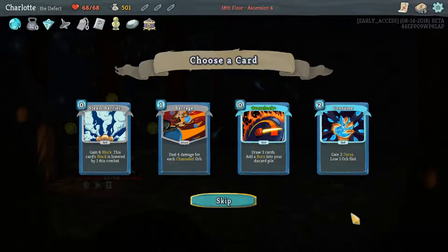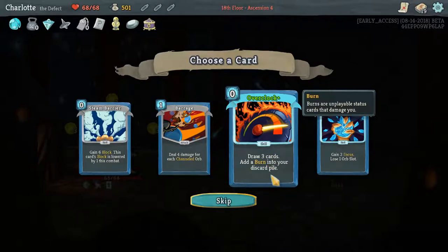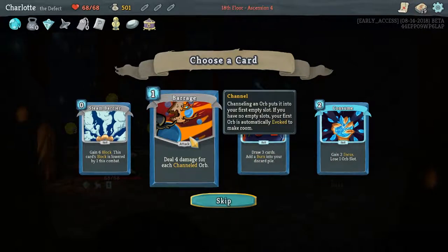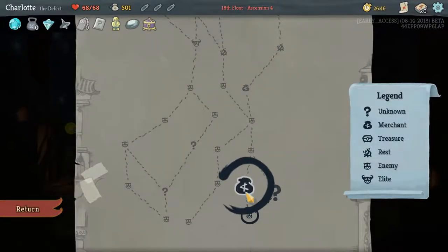Maybe another Steam Barrier - oh just more zero-cost cards. That's a zero cost too but I don't necessarily want the burns in my discard pile. Also we channel quite a few orbs, but I'm just worried about our block situation. I'll play it slow. Well, the Membership Card first - get discount. Get more sharps.